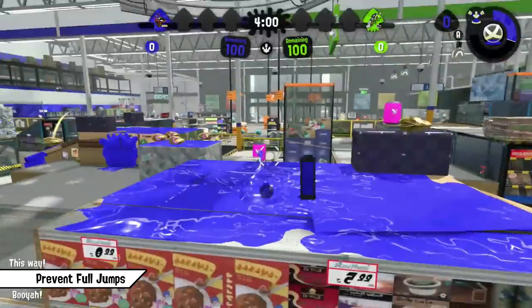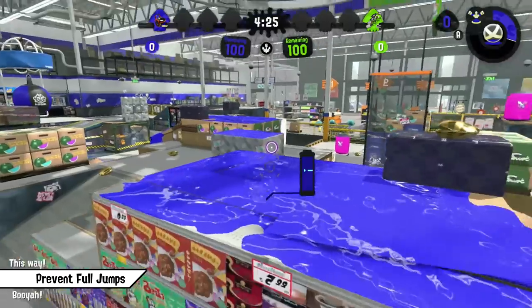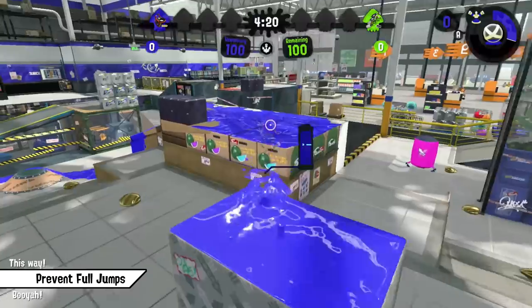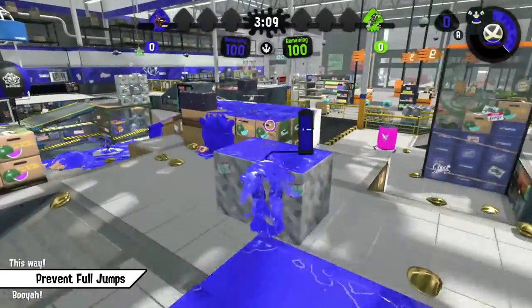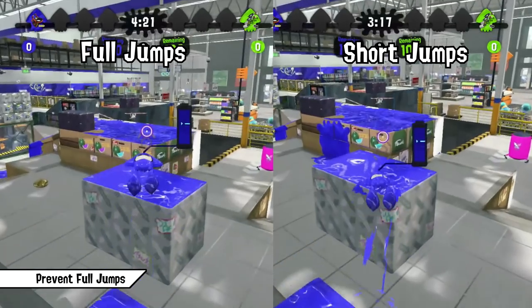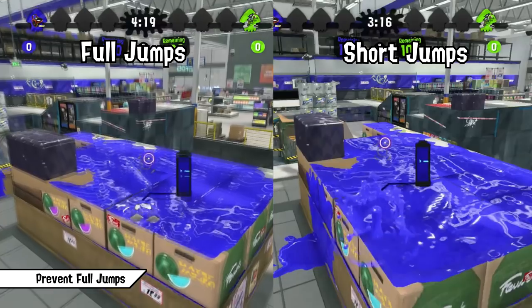The last movement tip I can give you is that you should avoid doing full jumps whenever you can. The longer you jump, the more it's going to slow you down. So if you're jumping over an obstacle and can easily make it without a full jump, just go for a shorter, faster jump so you don't lose as much momentum in the air. Just compare those two clips on Makomart — you can clearly see that it saves some time, and every frame saved in your movement is always a good thing.